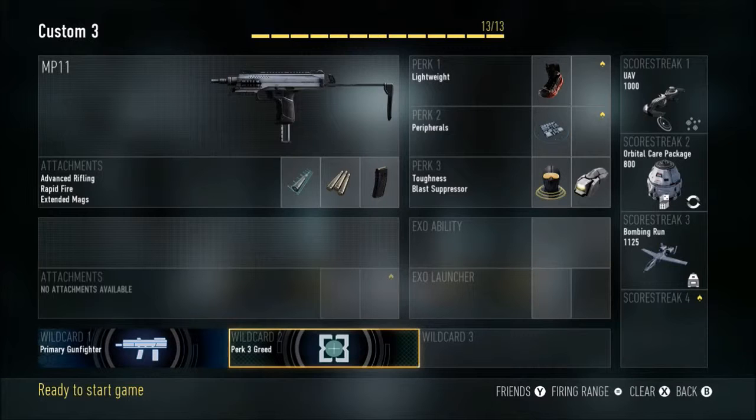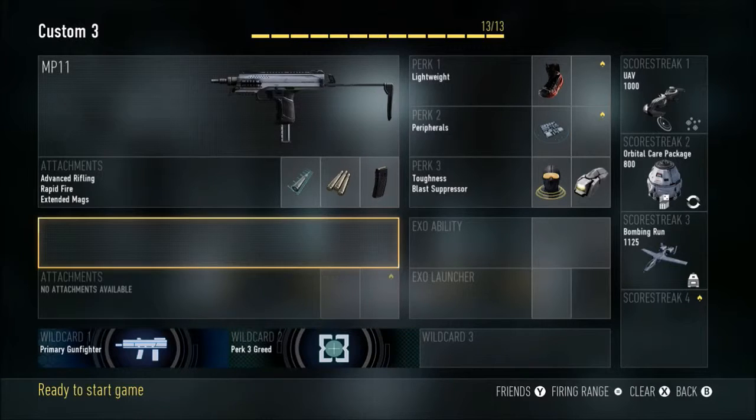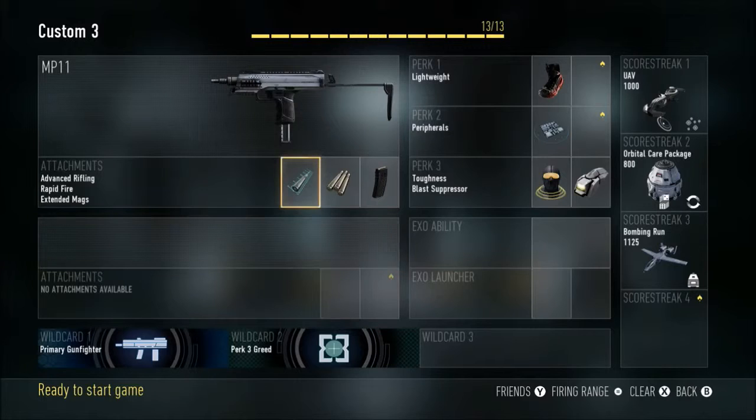Number two, I'm using the Perk degree. I'm using the MP11 with Advanced Rifling, Rapid Fire, and Extended Mags. It's kind of hard to use but it's really good. For perks: Perk 1 is Lightweight, Perk 2 is Flak Jacket, Perk 3 is Toughness and Blast Suppressor.